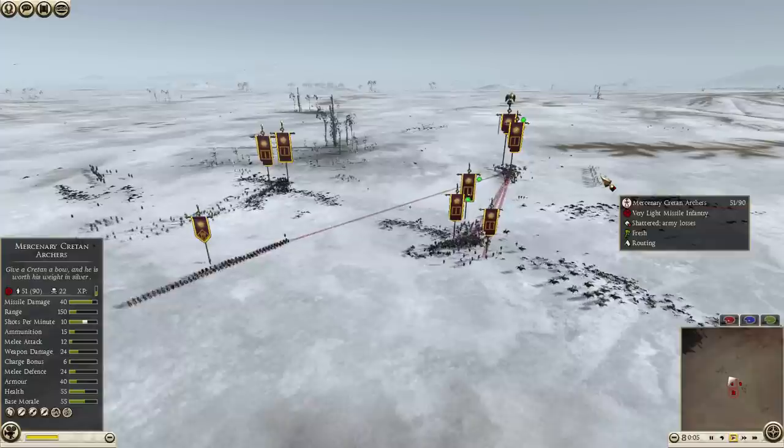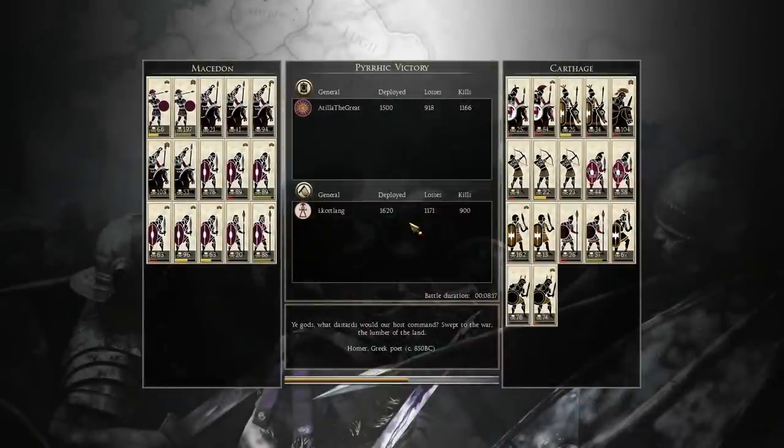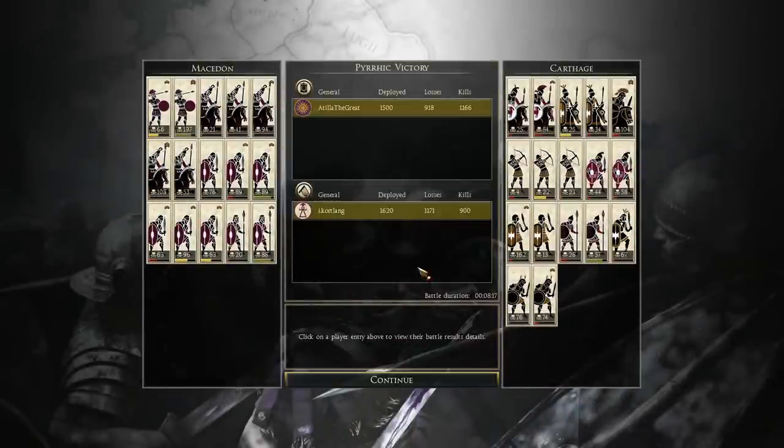Good game to my opponent — that's it. I took a high chance, I took a high risk playing as Macedon against Carthage, and I managed it. So I was really proud of it.